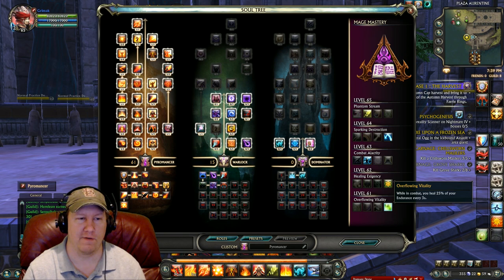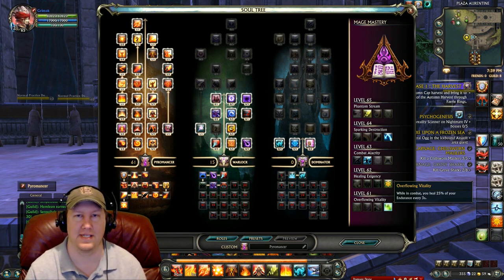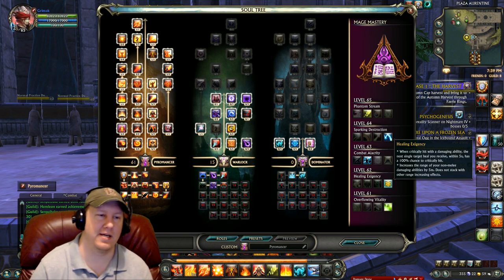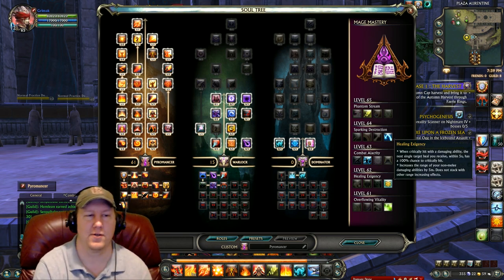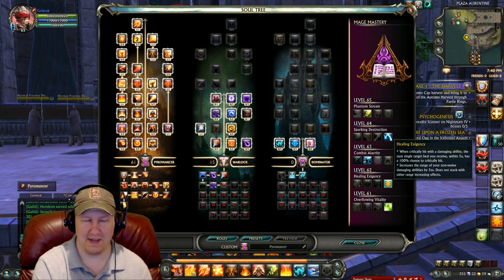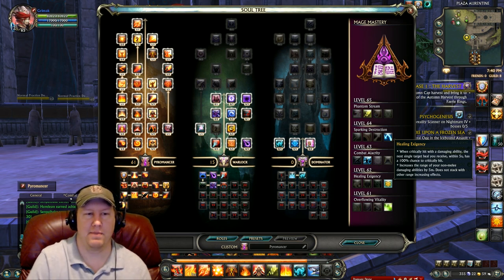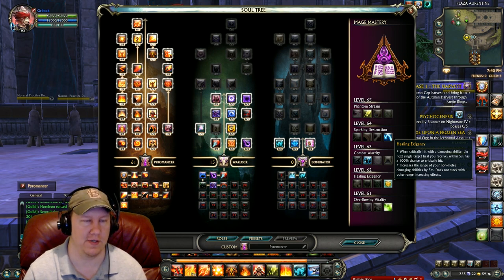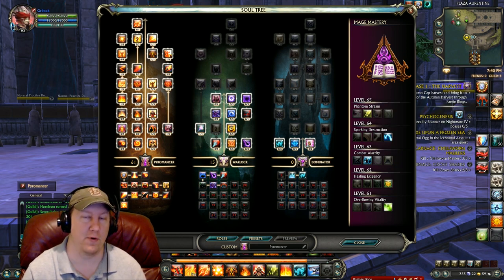Our level 61 ability is Overflowing Vitality, which allows us to heal up naturally the entire time we're fighting — you'll get quite a bit of healing done while in combat. The level 62 ability is Healing Exigency — the main reason we picked this is it allows our spells to have a longer range: five meters of additional range to our abilities, which is very important for ranged classes.